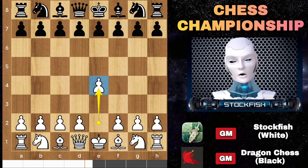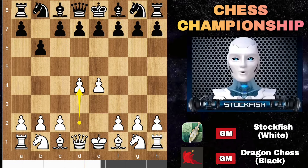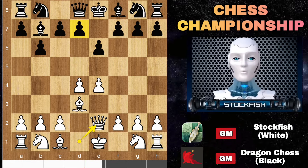E4. Dragon responded with B6 — it is called Owen's Defense. D4, Bishop B7, Bishop D3. White have the usual moves to consider while black played E6. Queen E2 and black could go with D5, transforming the game into the French Defense Perseus variation.